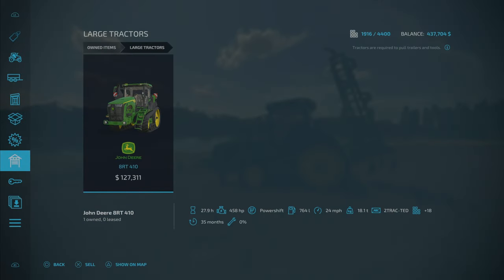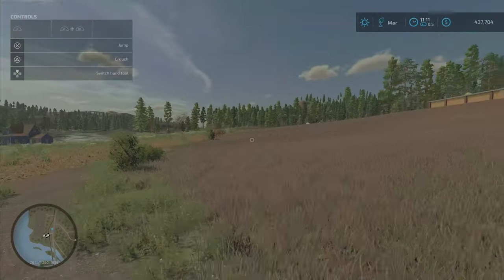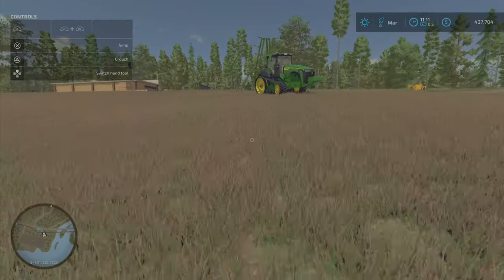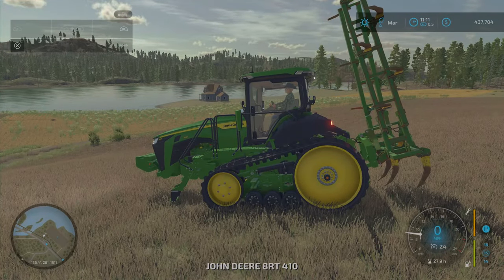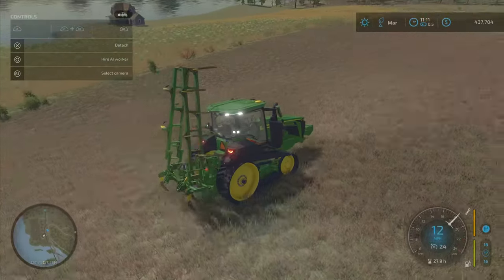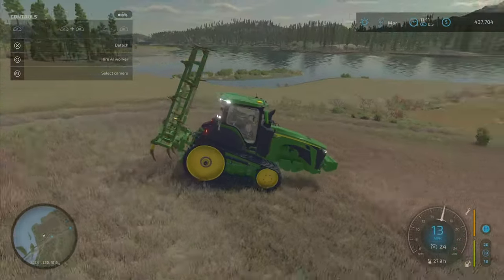Last episode we bought this tractor — the ERT — and I am super excited to use it today to end the episode. We have this field over here which we need to extend and it needs plowing. I've gone ahead and named this guy Two Track Ted — I like it, it's pretty cool. This guy is super maneuverable and he's got cool lights. Look at all them lights! Look at how maneuverable he is — I can whip donuts in a freaking tractor!